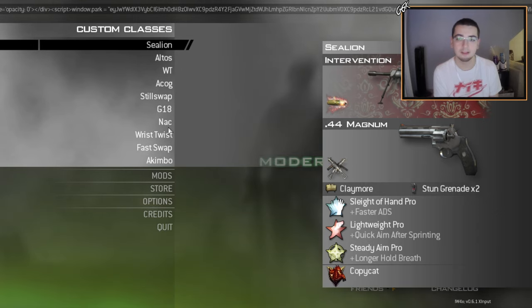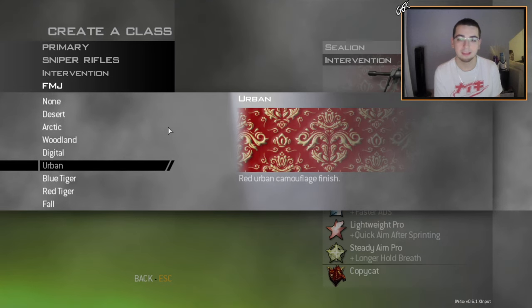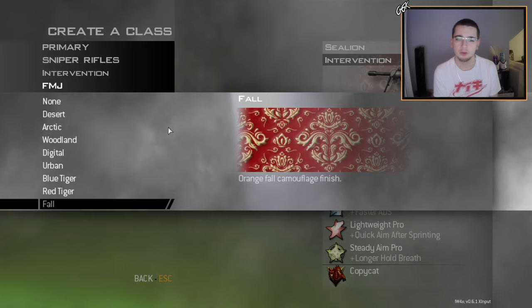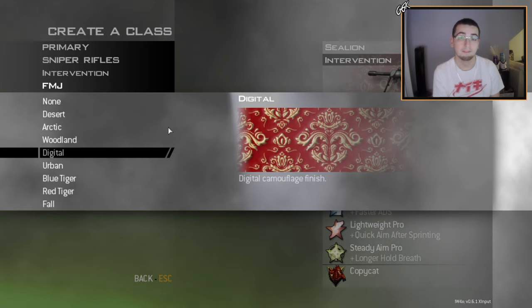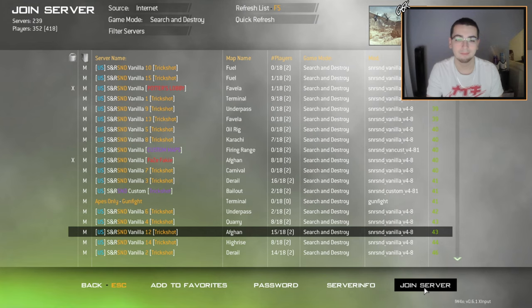If you didn't play AW or don't know, Royalty is basically the mastery camo — like the Dark Matter of that game — for getting everything Diamond. It's kind of a pain to unlock in AW, but with custom camos in IW4x, all you have to do is drop the files in. I've been replacing every class just for the sake of the video. I'll be leaving the download link in the description, but you don't have to replace every single camo — you can replace just one. But replacing all of them is actually cooler because you can do something else with it.